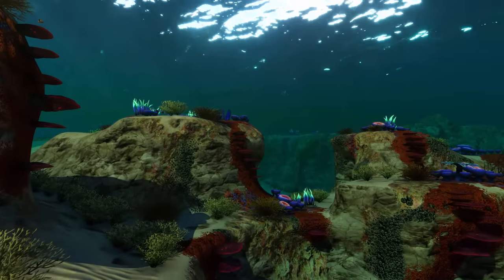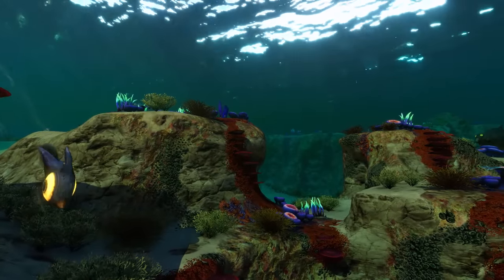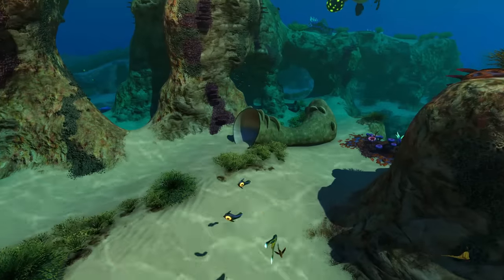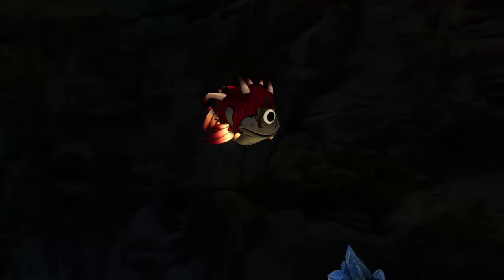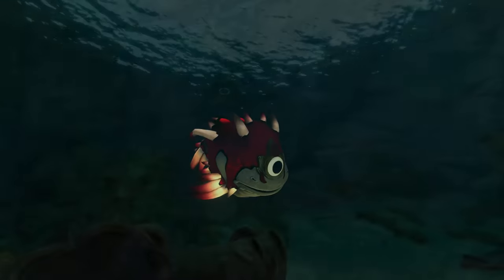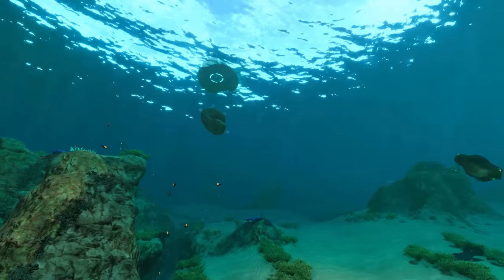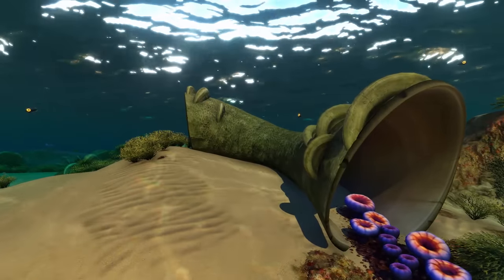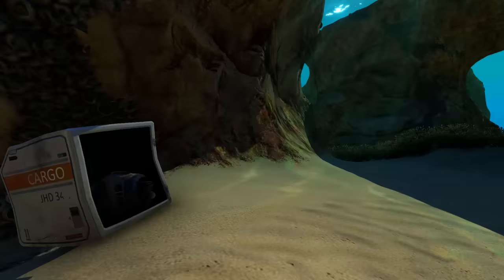Starting with the first biome you encounter after the crash — the Safe Shallows — you can probably guess that this is the safest biome. There are no predators around and nothing that can kill you except for some defensive gather pods and those pesky little crash fish that like to explode in your face. You don't need to worry about food or water; just catch one of the many fish swimming around or get some coral samples to make bleach and purify water. You can also find a lot of resources in one of the many limestone chunks around here or in some small wrecks originating from the Aurora.